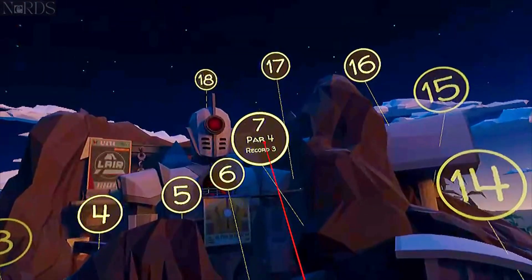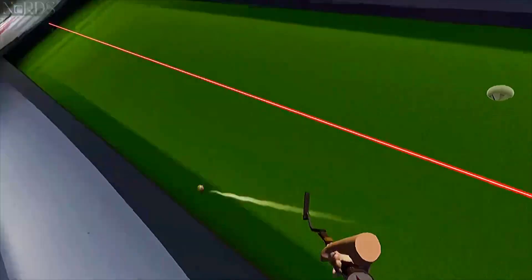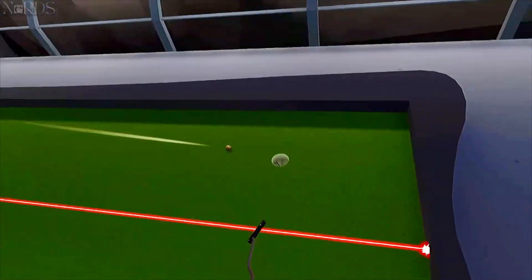Lucky number 7. I found out if you just bank it off this left side first, then off the back and then another bank shot, it seems to be the easiest way.